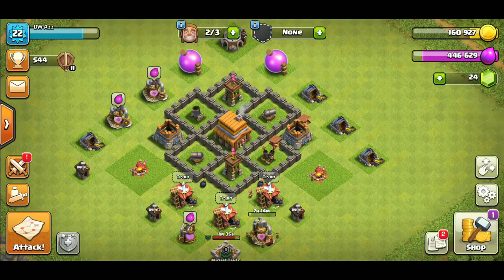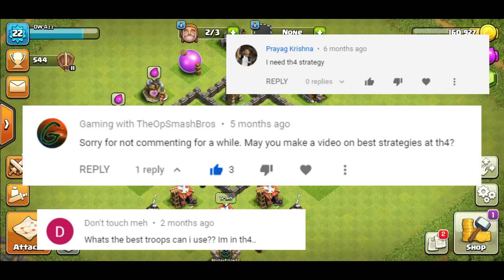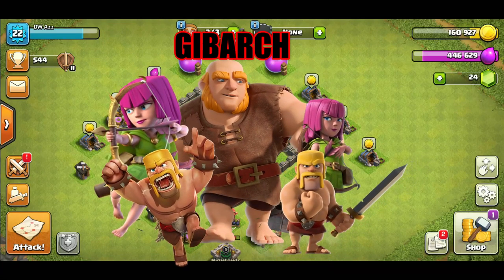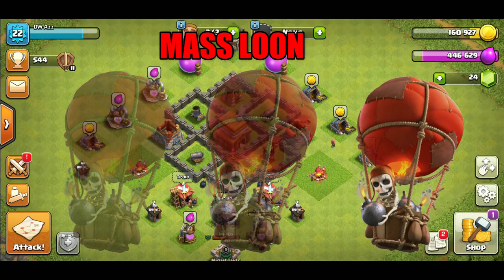Welcome back to the channel. In this video I'll be giving you guys some town hall 4 attack strategies. I'm doing this because some people have asked about it. We're going to go over two different strategies: the first one is GiBarc, a very basic attack, and the second one is mass loons, another very basic attack.